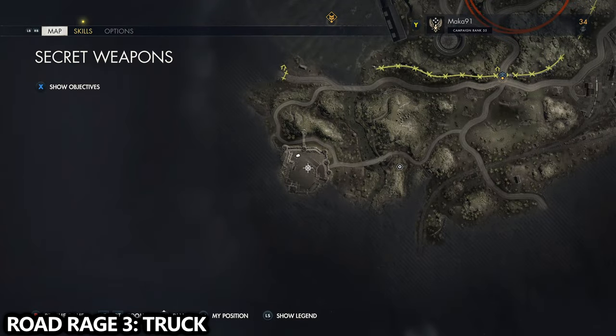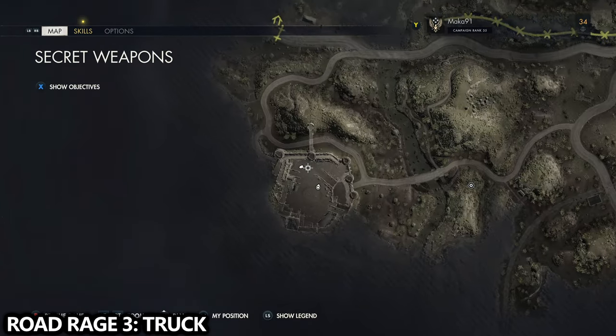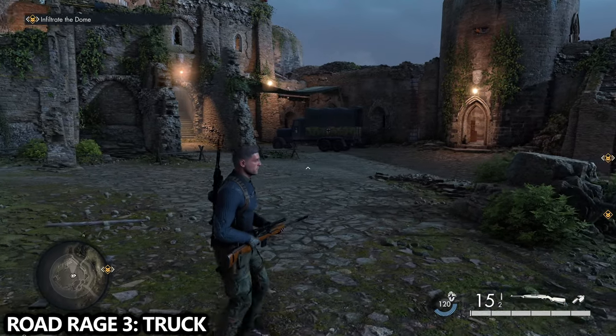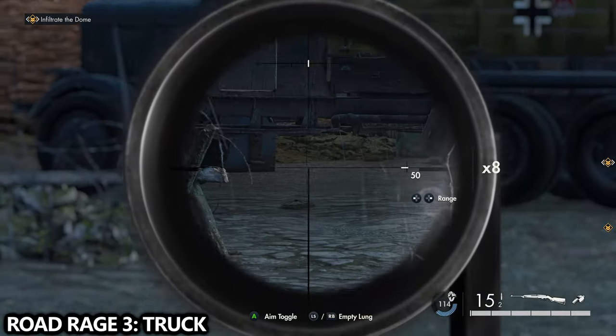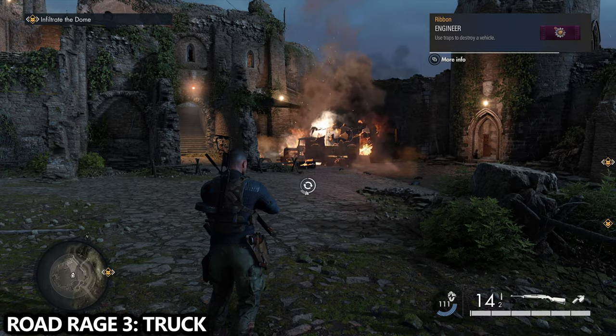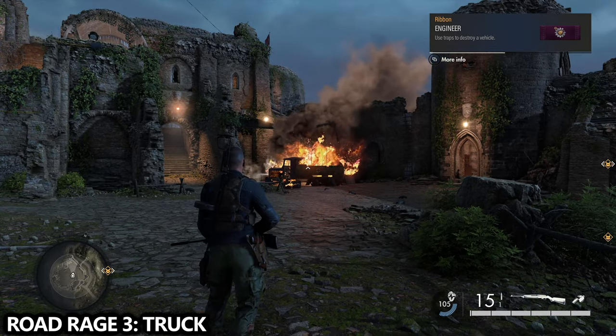Next up we're going for part three of Road Rage: the truck vehicle class. This includes cargo trucks, fuel trucks, troop trucks, and normal trucks. There's a permanent one that spawns inside of the base, so take that out and we're done — three out of five. I just planted a mine underneath it and then sniped the mine to blow it up.